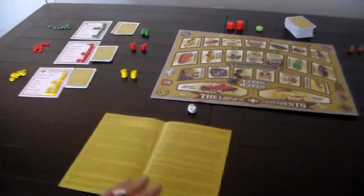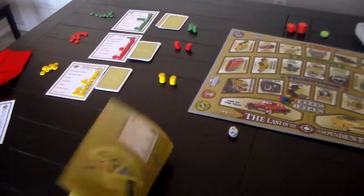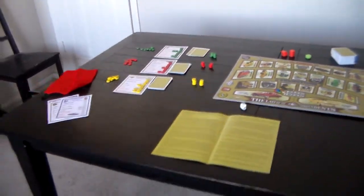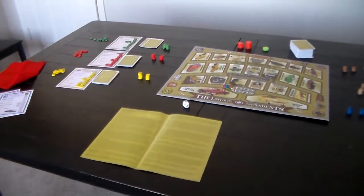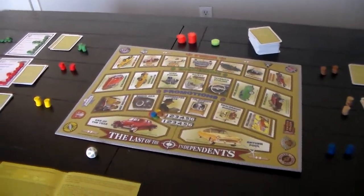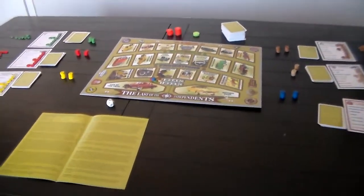The rules are fairly small — just four little tiny pages, one of which is all pictures — and are a little too sparse for my taste. I had to read through them a couple of times and set the game up to really get an idea of what it's going to even be about. I'm still not entirely sure about the best strategies and stuff like that.